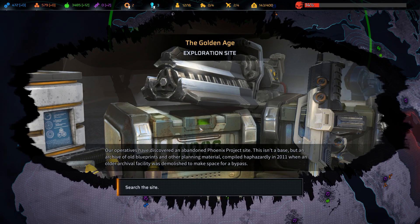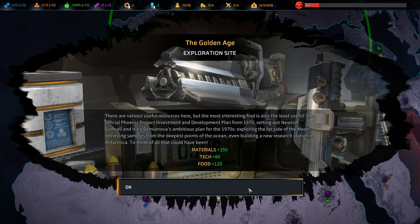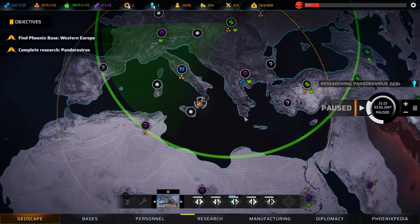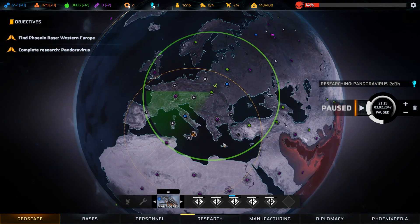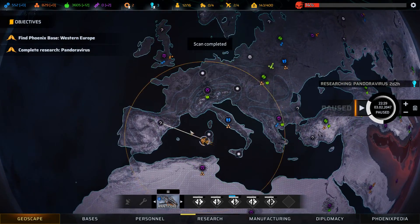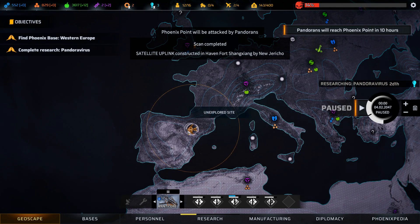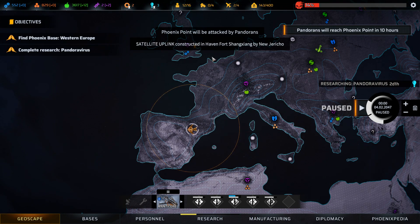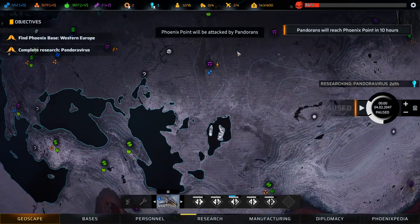The Golden Age exploration site - an abandoned Phoenix Point site. Not a base but an archive of old blueprints and other planning material. A bunch of materials, tech, and food. There'll be a satellite uplink constructed in the haven. Phoenix Point will be attacked by Pandorans and we'll reach Phoenix Point in 10 hours.